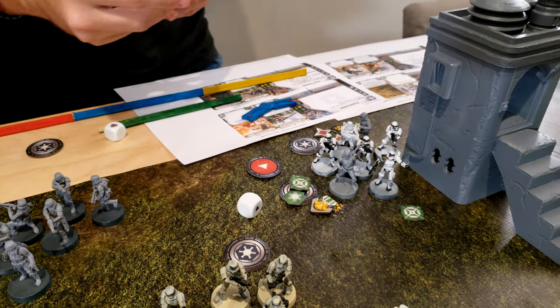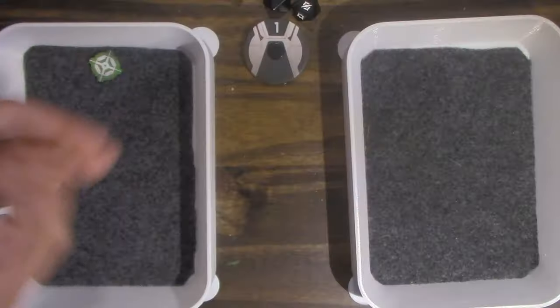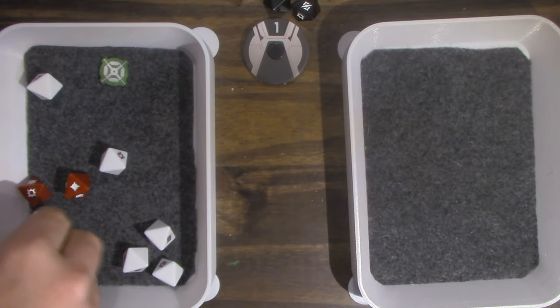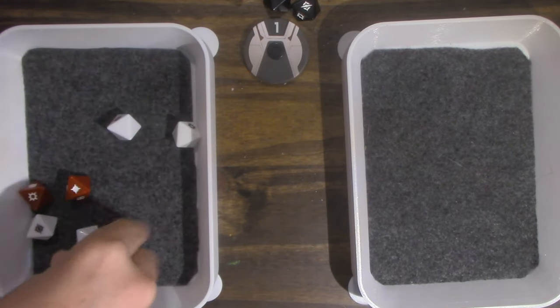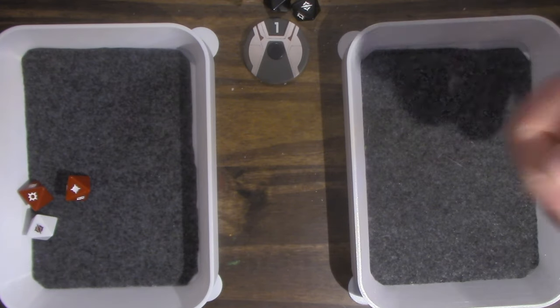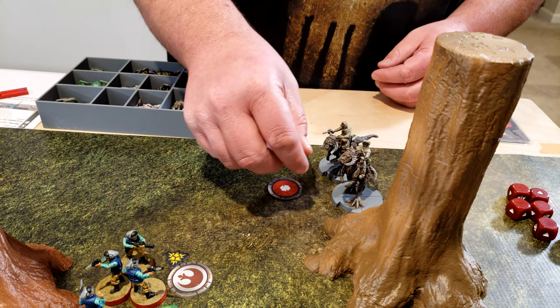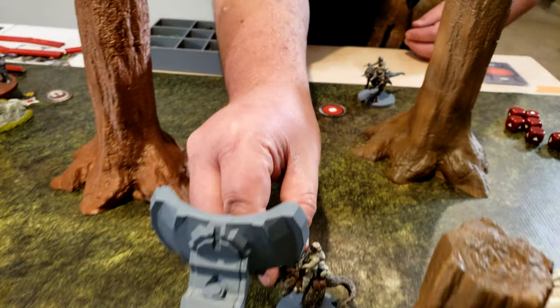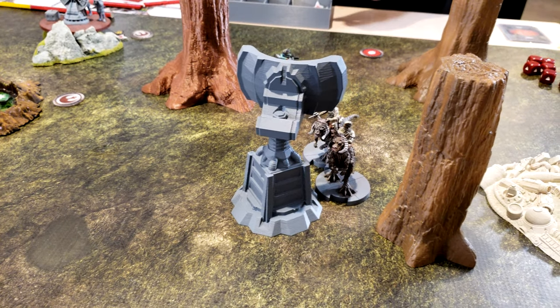These guys are not going to roll off suppression — they shoot range three into the Wookiees, rolling three then re-rolling three because they have Precise. Four hits. Wookiees roll white defense dice. One of them goes for a dodge. They take one wound.